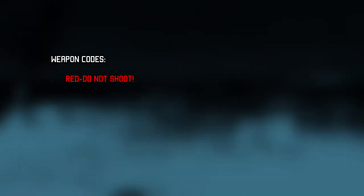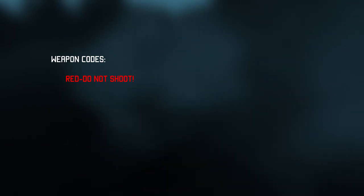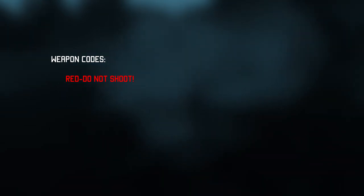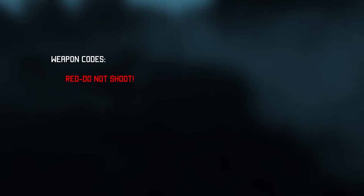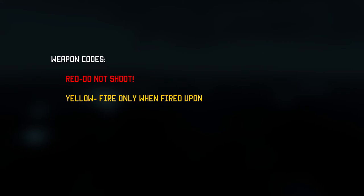The regiment uses different color-coded weapon statuses, known as weapon codes, to comply with rules of engagement and accomplish missions. Red — also known as 'do not shoot' — is mostly used in situations where it is crucial not to be detected, or in a scenario where the situation is so convoluted that it is impossible to distinguish friend from foe and use of force will result in significant collateral damage. Yellow — also known as 'fire only when fired upon' — means you are only allowed to fire when receiving effective enemy fire. That does not include distant, inaccurate fire, otherwise known as ineffective fire.